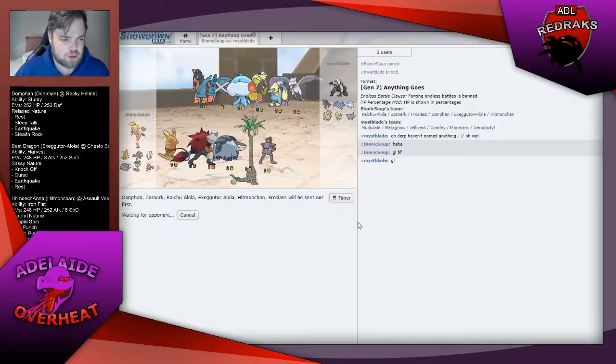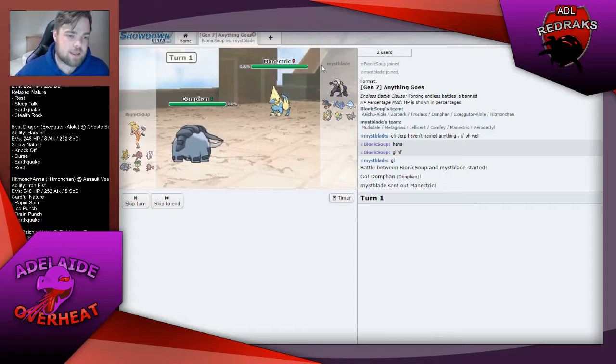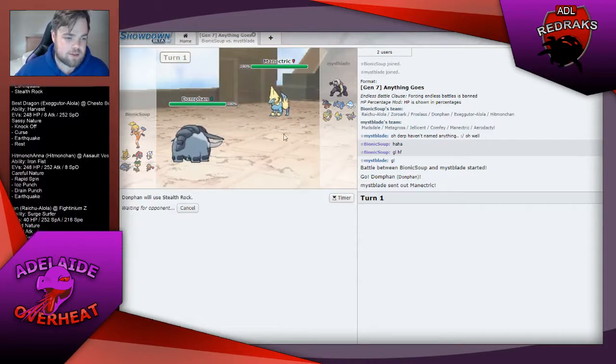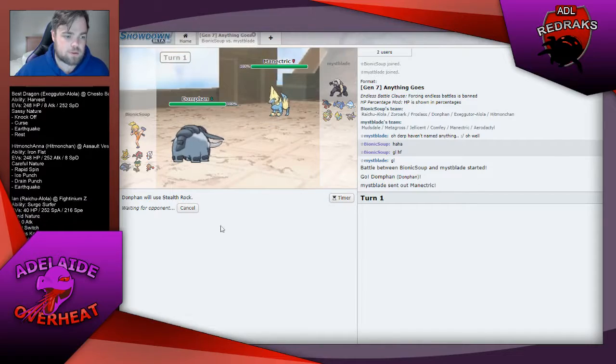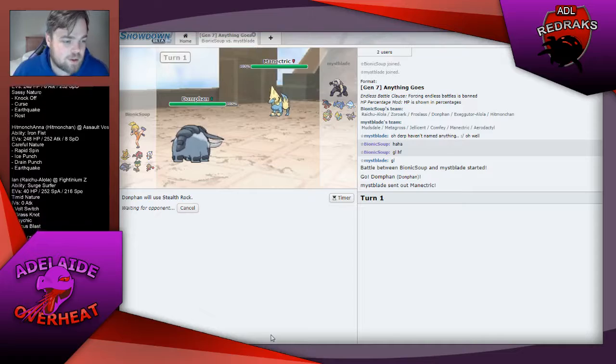Maybe Jellicent gets Ice Beam, I'm not sure. He leads Manectric, which is good for me. I can just get Stealth Rocks up — he can't Volt Switch on me because I'm the grounded Ground-type Donphan.